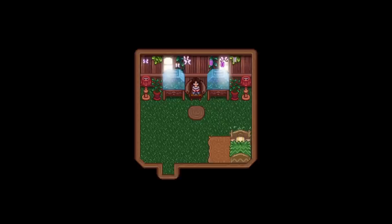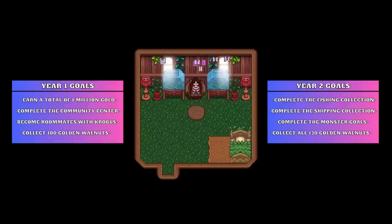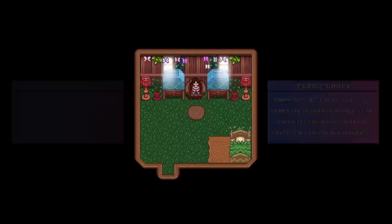The goals for the first year are: earn a total of 1,000,000 gold, complete the community center, become roommates with Krobus, and collect 100 golden walnuts. The goals for the second year are to complete the fishing collection, complete the shipping collection, complete the monster eradication goals, and collect all 130 golden walnuts. Finally, the goal for the remainder of the playthrough will be to achieve perfection. Let's see how this playthrough went.